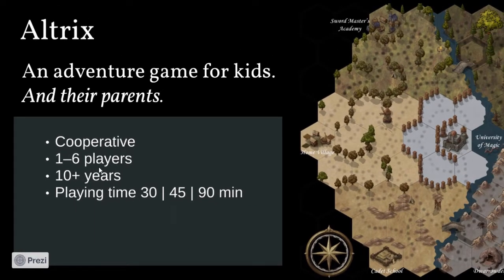My name is Johan Falk and I'm going to tell you about a game called Altrix. This is an adventure game where you move around in the lands, drawing adventure cards, meeting friends and foes, finding magic items, leveling up, gathering equipment, and eventually becoming strong enough to defeat the evil sorceress — everything you would expect from a standard adventure game.